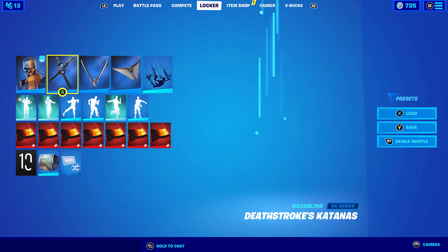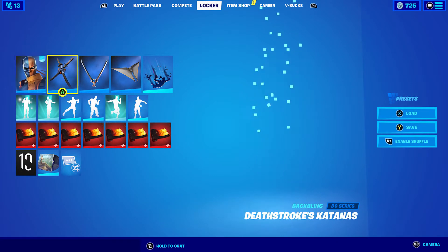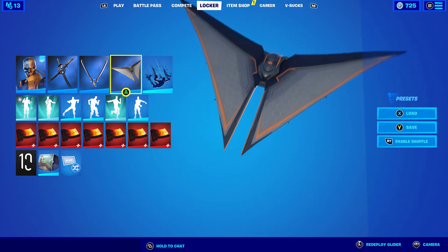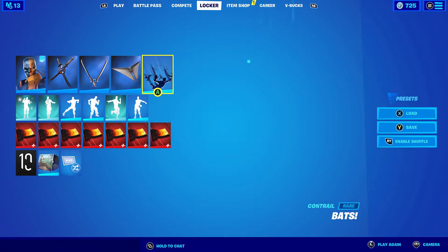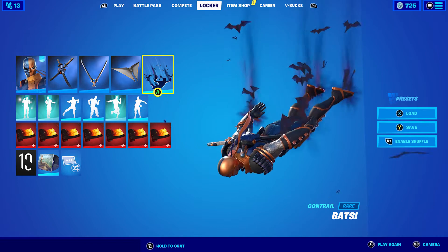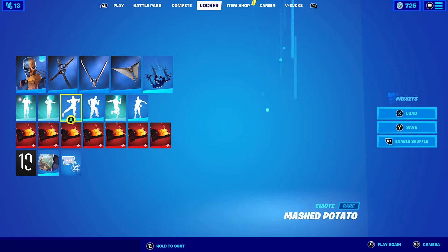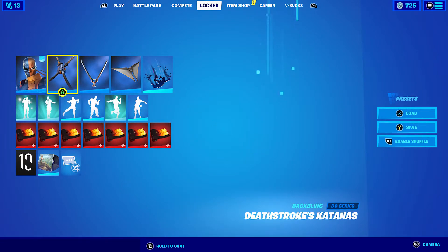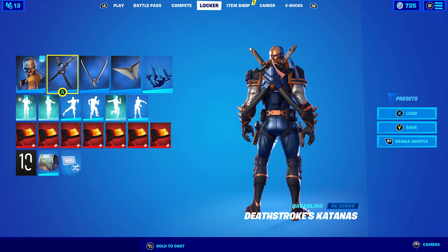So the first one's pretty simple, which is the Deathstroke Zero skin, the Deathstroke's Katanas for back bling and pickaxe, which is pretty cool. And the Deathstroke Destroyer and the Contra — I've just kept bats on this one. I decided to go with kind of an orange theme for the first five, because it's obviously the orange part of him. So I went with the Skullfire wrap, which is the Ghostrider's wrap. Every glider will just be the Deathstroke one.